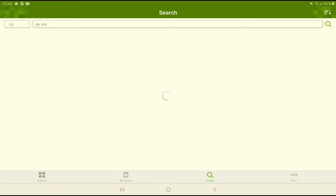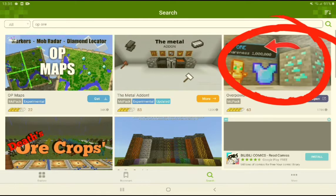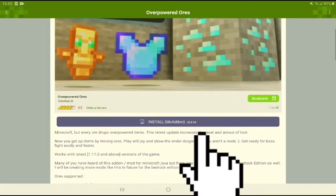After that, go to the search bar and search 'op ores.' After you search op ores, you'll find yourself with a page like this. Just click on Overpowered Ores, then click on Install Add-on.